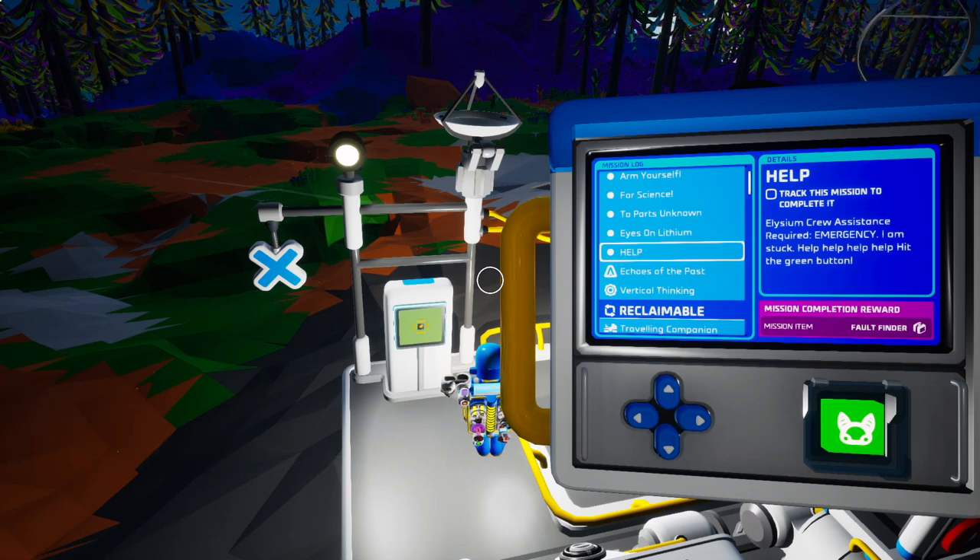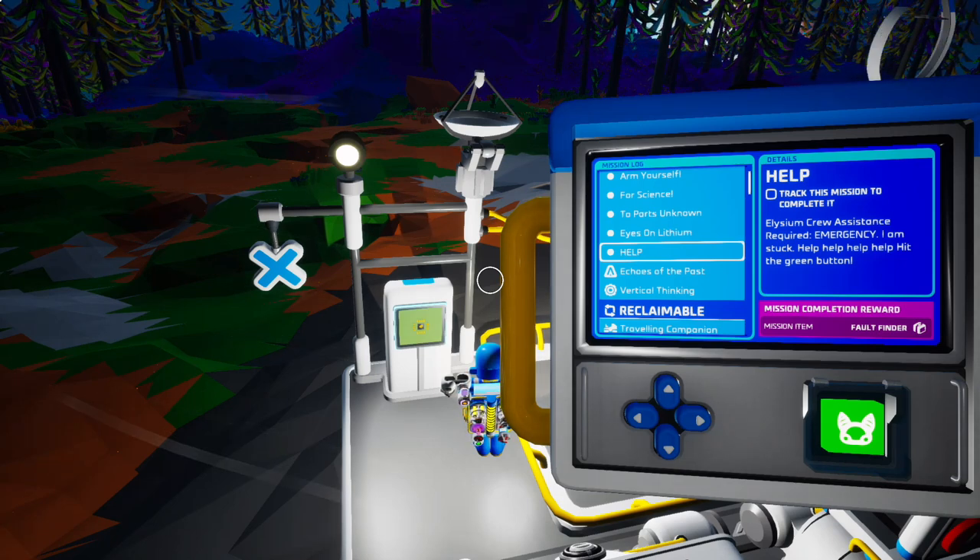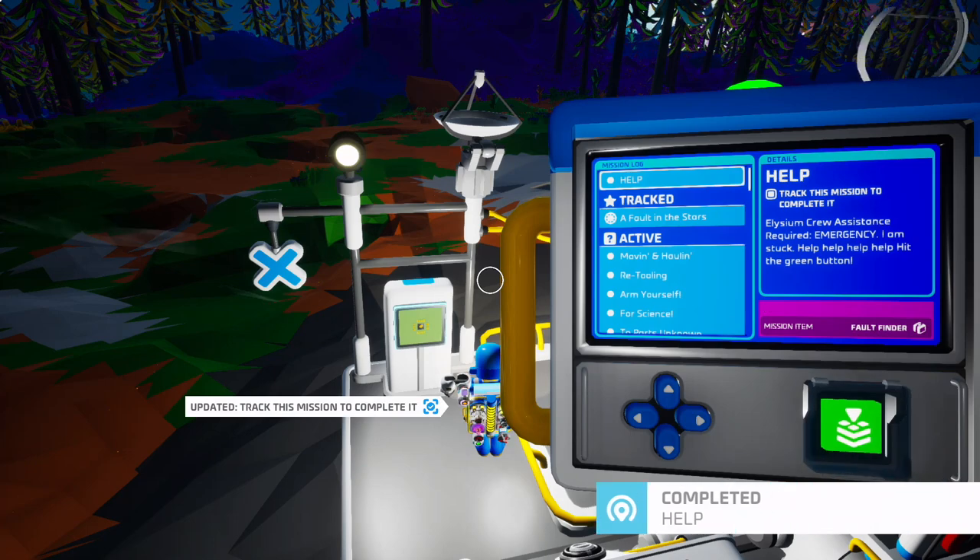It says track this mission to complete it. The mission is called Asylum — crew assistance required. Emergency: I am stuck. Help, help, help, help, help. Hit the green button. So let's go ahead, hit the green button, and get the brand new item — the Fault Finder.